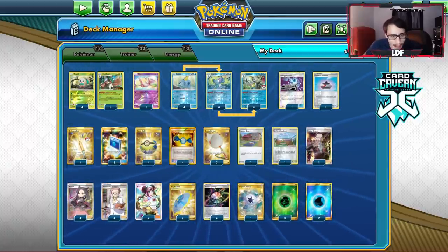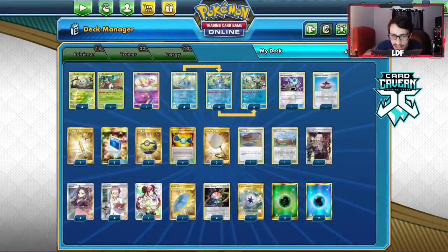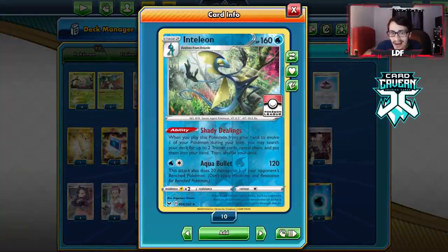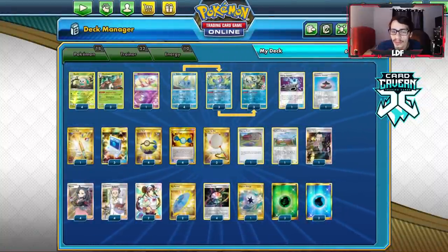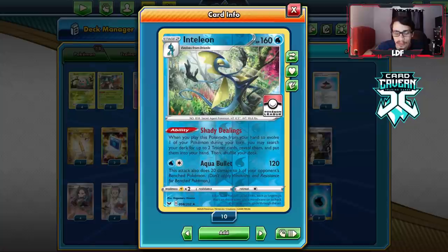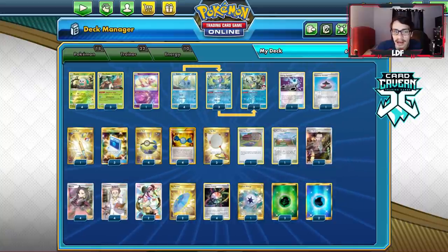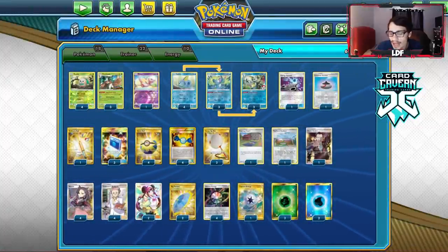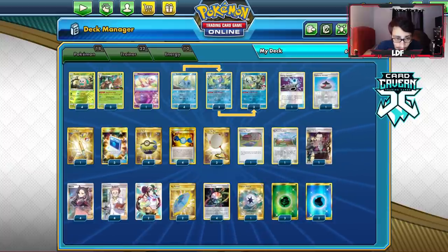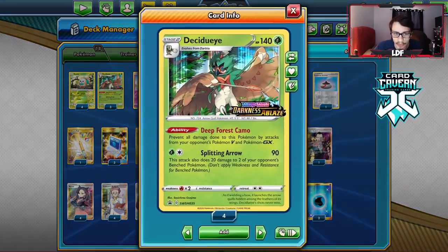Here's what I came up with for my Decidueye Inteleon list. I'm opting to only play three Decidueye because Inteleon does actually put in work too — it's not a bad card, it's got 160 HP which is decently tanky for a Stage 2 non-GX/V card, and Aqua Bullet does 120 for two. Without Countergain, I really do miss it. We're playing Sobble, Drizzle, and a 4-3 Decidueye line.